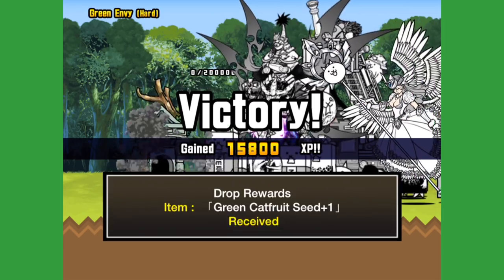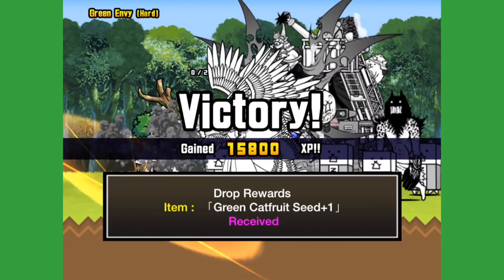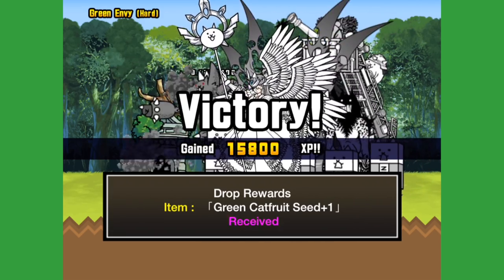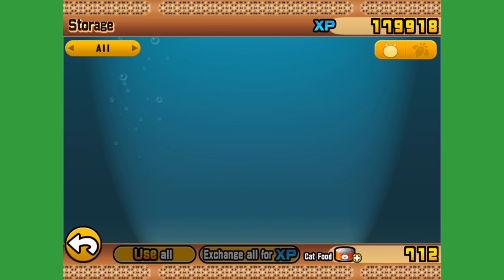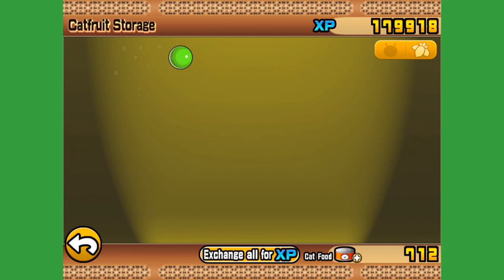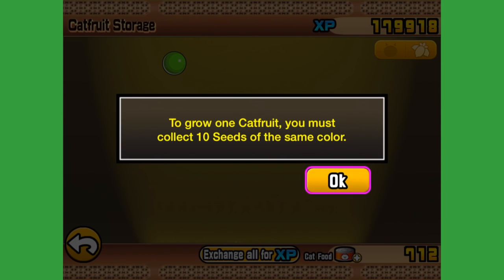Done! Oda with a final blast of his purpley lightning. Drop awards — Green Cat Fruit Seed, plus one. What shall we do with this cat fruit? We worked out last time there's a cat fruit storage. Green Cat Fruit Seed — the seed of a mystical fruit that helps certain cats realise their true potential. To grow one cat fruit, you must collect ten seeds of the same colour.